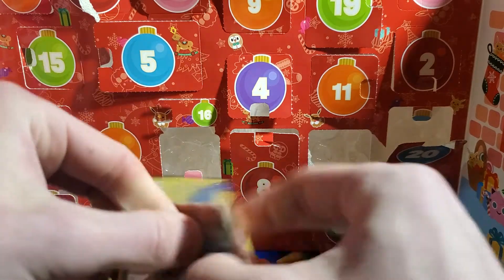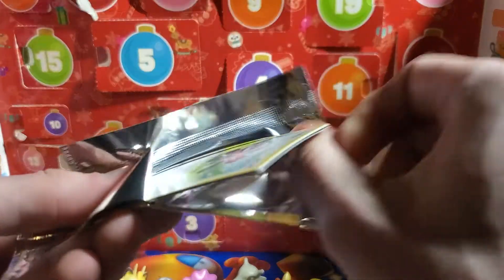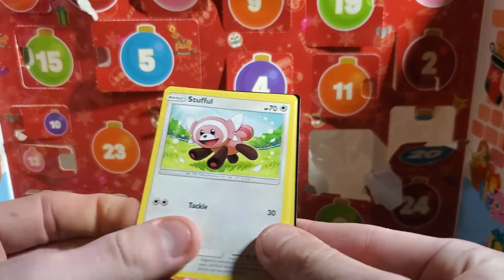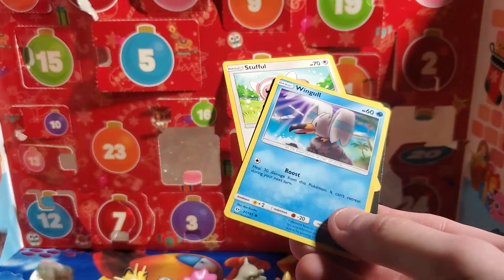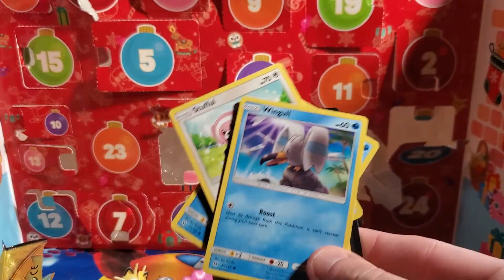And for our second one — what do we got in here? Stufful, Wingull, and an Ultra Ball. We got Wingull in both of them. Yeah, we did — double Wingull day!